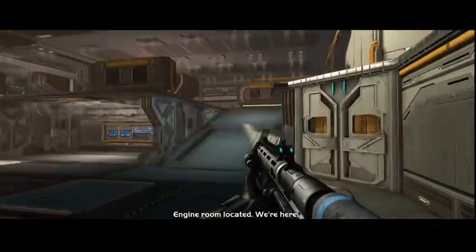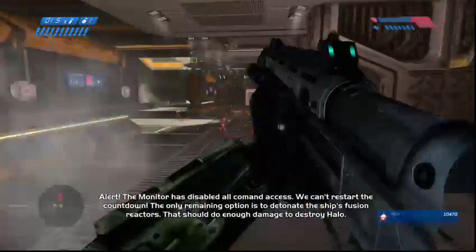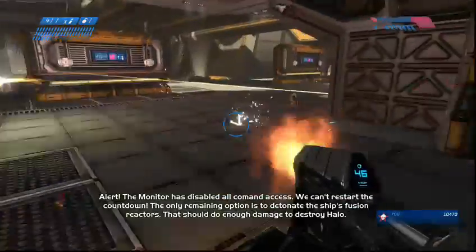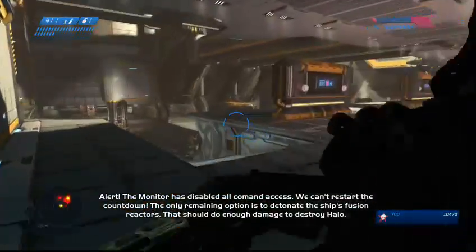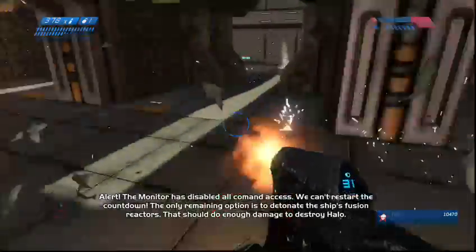Engine room located. We're here. Alert — the monitor has disabled all command access. We can't restart the countdown. The only remaining option is to detonate the ship's fusion reactors. That should do enough damage to destroy Halo.